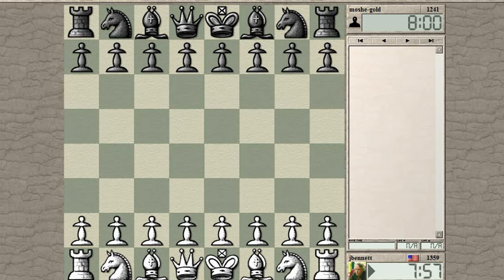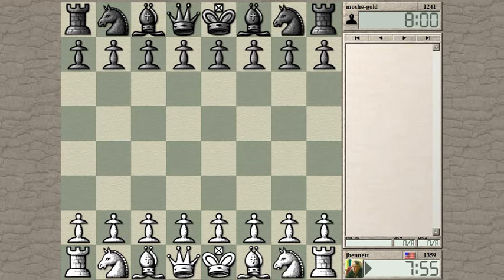Control. Okay, Moshe Gold. Let's see, it's time for a d4, I guess.